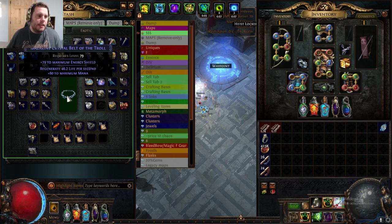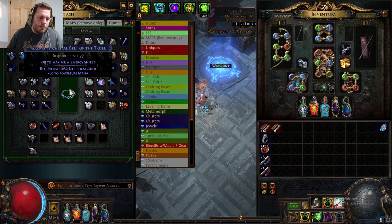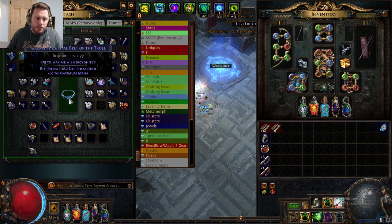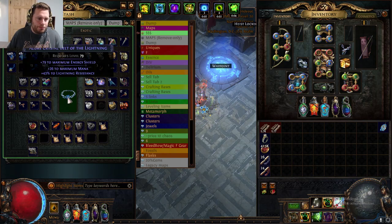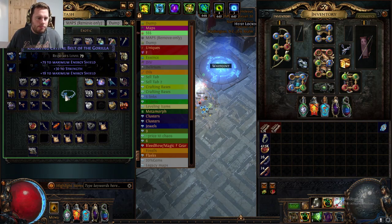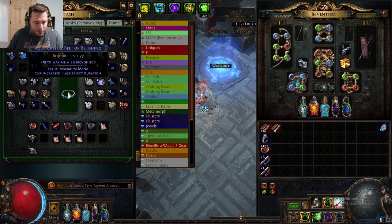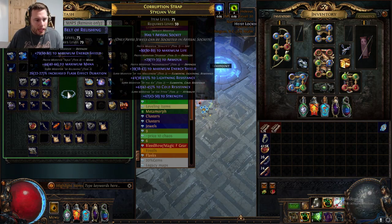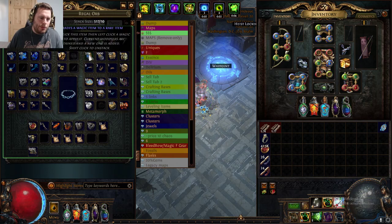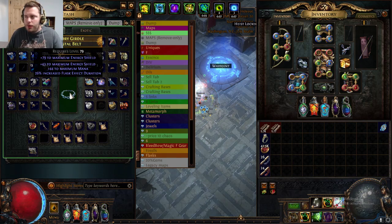So we could use an orb of annulment to remove one of these random mods — kind of a waste. Alternatively we could use an orb of scouring to completely make this a white item again. Since we have plenty of alterations, we're just going to keep spending. Forty-three lightning resist is tier 2, not bad. Increased flask effect duration, tier 2 as well. The next step is to hit it with a regal, which upgrades a magic item to a rare item. Now we have a yellow item.